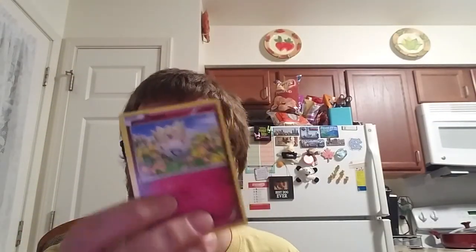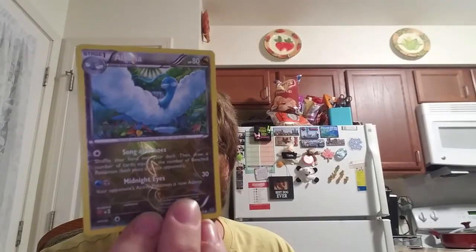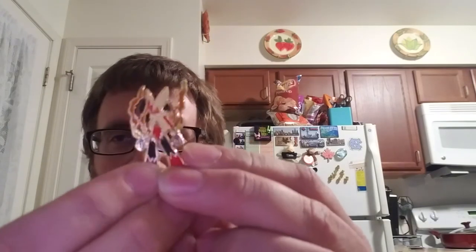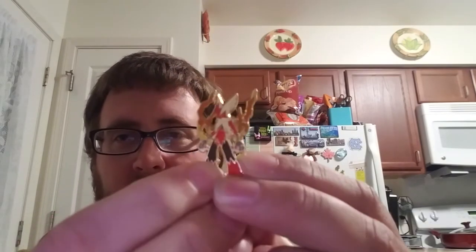I caught a Togepi in the game — I'm actually walking around with it. It's like level 21, doesn't do anything, but... Oh, that's cool, I like this card. I like that card — Altaria. That's really cool. I like that card. And there's the pin. The pin is nice too.